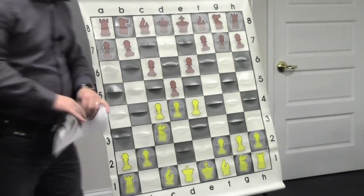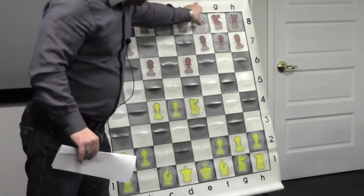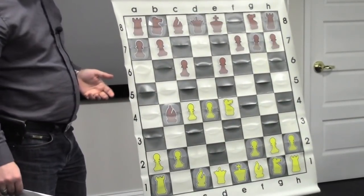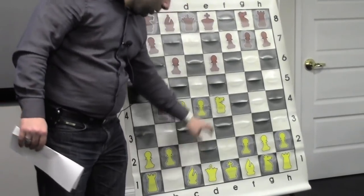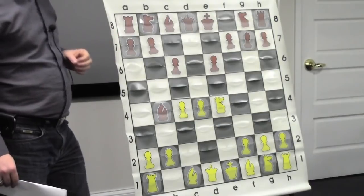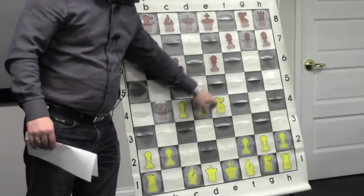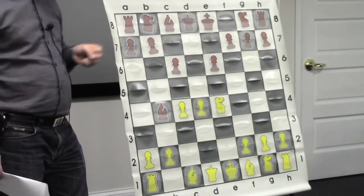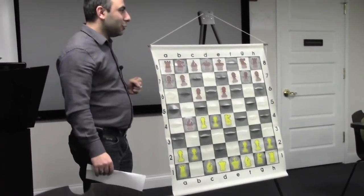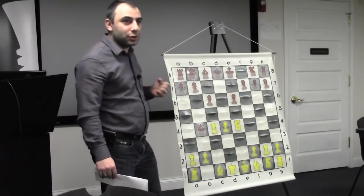The line goes dxe4, knight takes e4, and bishop b4 check. Here white needs to play bishop d2, which is the main line. Also, the knight c3 move is played sometimes - in fact, Grandmaster Alex Yermolinski played knight c3 against Yuri Shulman. But I don't quite believe you can really fight for advantage by going back with the knight. So my plan was to play bishop d2.